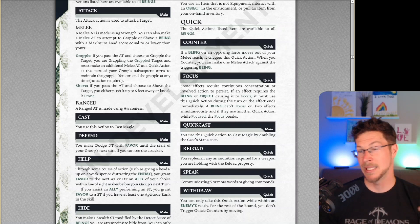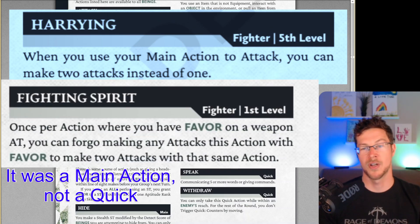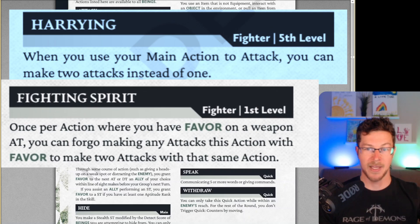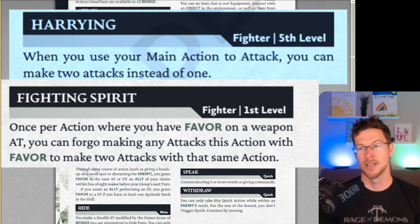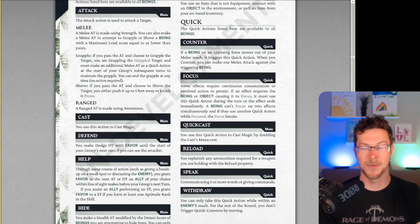The quick actions are the real meat of the tactics in this game. The classes really lean into these as well. The fighter, for instance, has an ability called Harry, which lets you use your quick action as a second attack on your turn. The fighter also has an ability where if they are favored — meaning they have advantage on an attack — instead of advantage on one attack, they can take two attacks with two regular attacks. So if a fighter has a favored opportunity against an enemy and also has Harry, they could dish out three attacks. I like seeing how class abilities start to flush out in play.